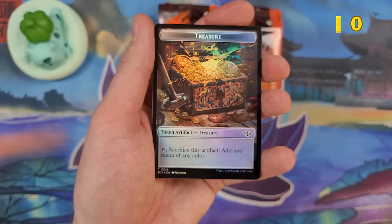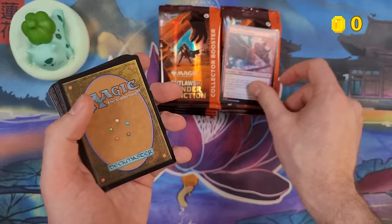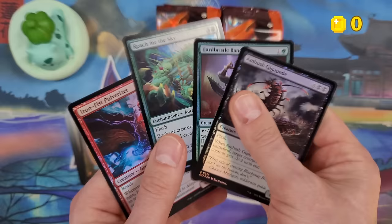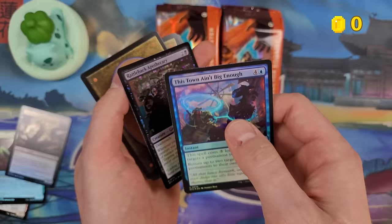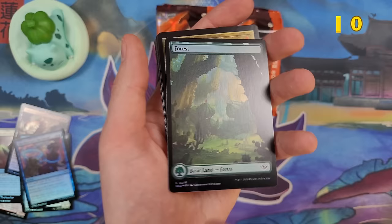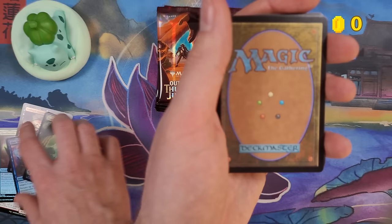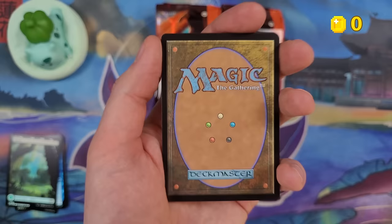So let me quickly go through what we can pull here. Starting from the back, you should be getting four foil commons — that's how the collector booster pack is set up. Then we should get three uncommon foils, and then a traditional foil full art western land. These lands are absolutely gorgeous. Then we get to the rares — there are a guaranteed five rares, no more no less, in each collector booster pack. They will have different treatments.